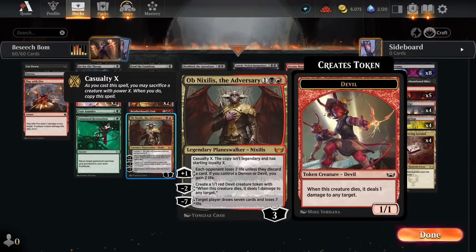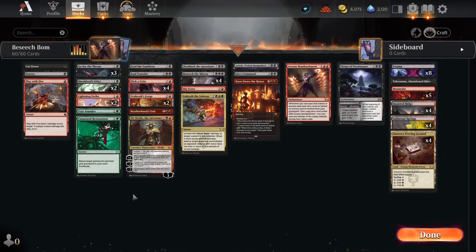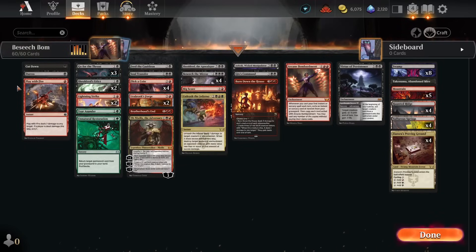Ob Nixilis the Adversary can create a devil and possibly copy himself if we're in the right situation late in the game with something like an Urabrask's Forge. In the two-drops you can see we've got multiple copies of all the key removal spells, and then a bunch of one-ofs for utility situations where maybe we can't bargain Beseech the Mirror, but we can tutor for something and cast it in the same turn because it's cheap enough.